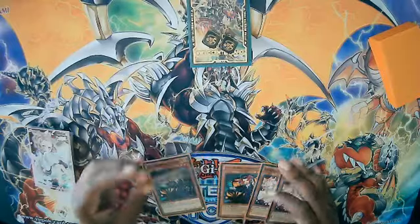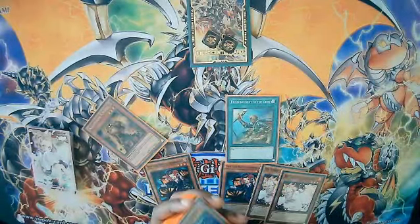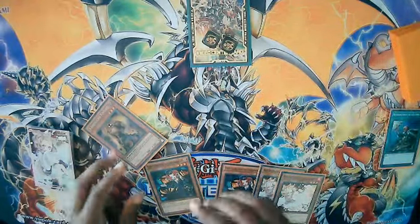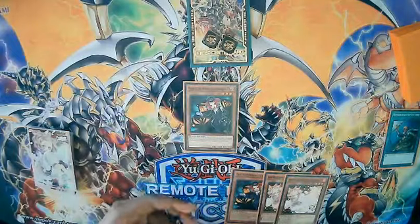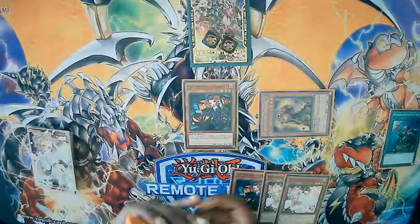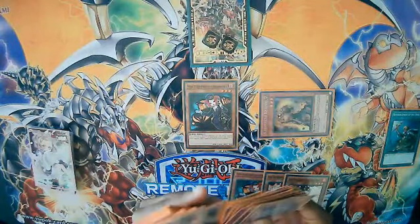First off, we're obviously going to activate ROTA to grab Kagemusa Knight so you can chain block — just to make sure your Tour Guide always goes through. Then we normal summon Tour Guide: activate Tour Guide as chain link one, Kagemusa Knight as chain link two. Since they wouldn't be able to respond unless they had Nibiru or Impermanence, Tour Guide's effect will most likely go through.